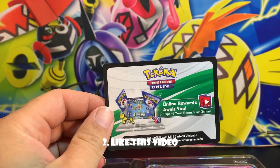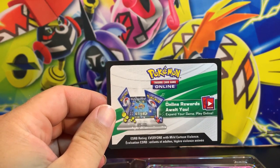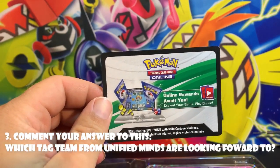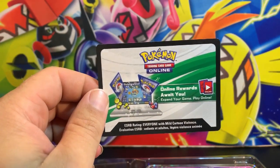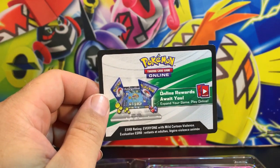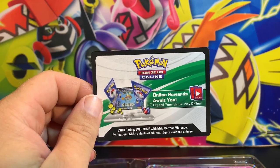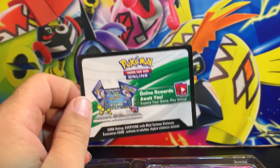Here is the code card. All you have to do is be a subscriber to this channel, like this video, and comment your answer to this question: since Unified Minds is about to be released Friday, which tag team from that set are you looking forward to? For me, hands down, it's the Mewtwo and Mew GX tag team card — that will be my goal to find in that set. I still gotta find the Charizard GX hyper rare from Burning Shadows and the Reshizard from Unbroken Bonds.